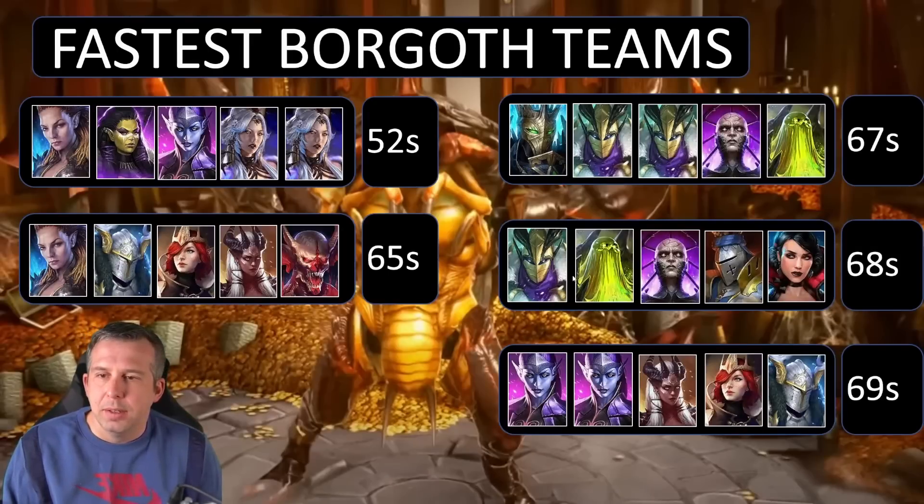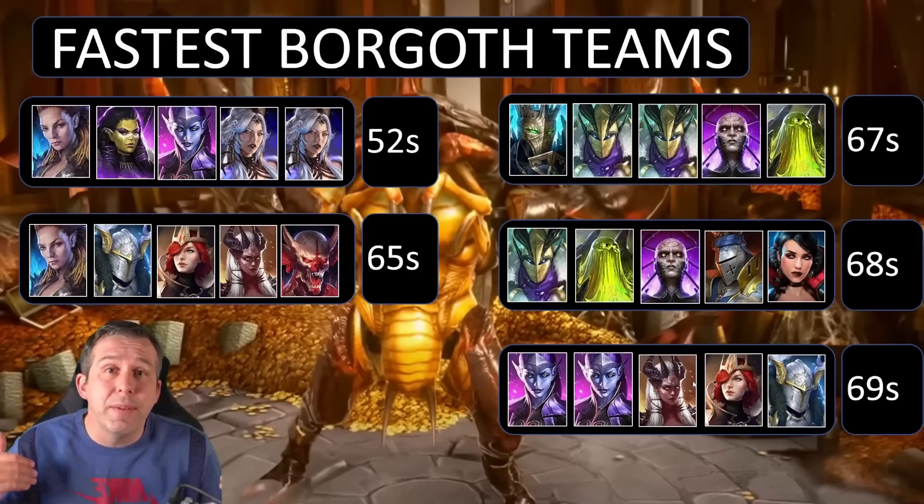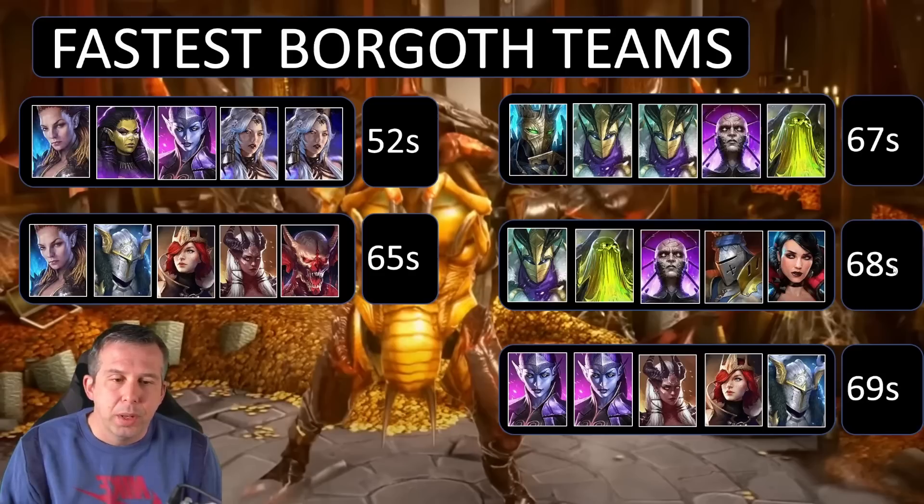Best Boaroff teams — I just run a solo champion, and I think a lot of people do, but some of these teams are getting under a minute. You'd really only go for times like this if you want to farm Resistance gear, which is increasingly worthwhile. Times range from 70 seconds down to 52. The fifth-place team looks like a full turn meter control squad, probably wearing blood shield accessories — decreased speed from Stagnite, turn meter control from multiple champions, and Allure, just keeping Boaroff from ever getting a turn and then nuking him down.